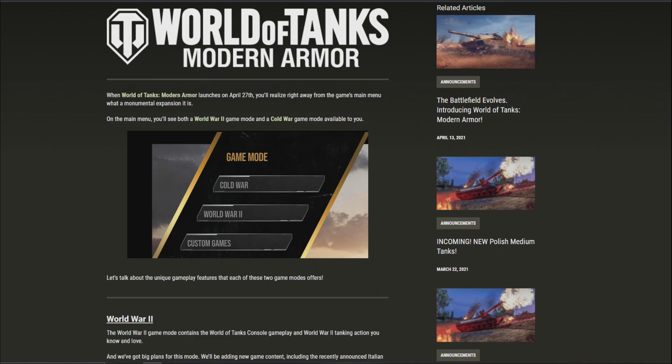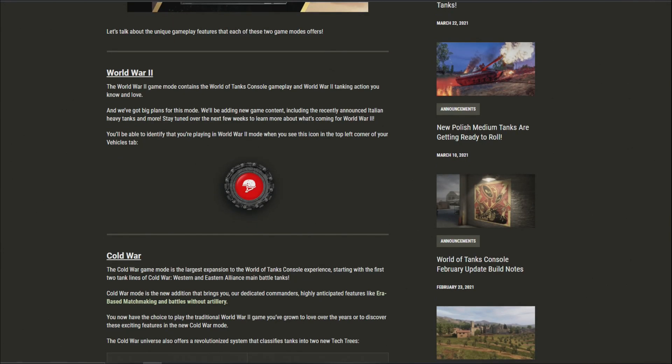The World War 2 game mode contains the World of Tanks console gameplay and World War 2 tanking action you know and love. They've got big plans for this mode — they'll be adding new content including the recently announced Italian heavy tanks and more. You can identify you're in WW2 mode by the icon in the top left corner of your vehicles tab.